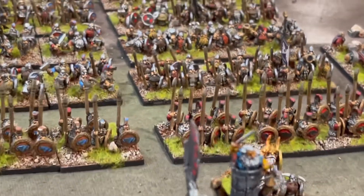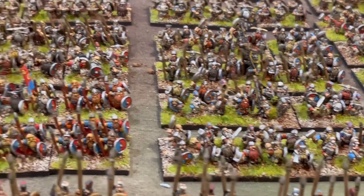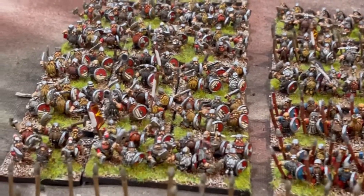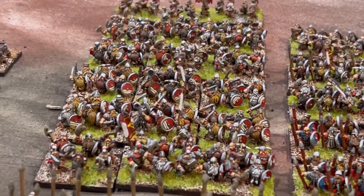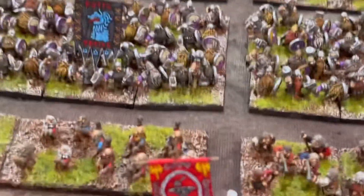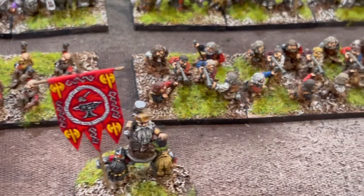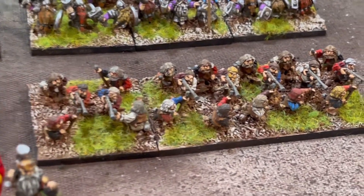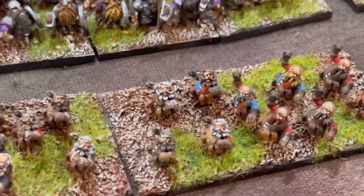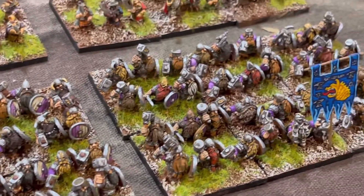I built this army based on individual clans, so each line down here has a different coat of arms and a different look and feel. Some are a little bit larger, some are shorter — it's whatever their clan decided to bring to fight and support the king. I built basically five different clans. This first clan has hand-painted flags, their clan chief, more arquebus and firepower, some napalm bombs or grenades, and large blocks of stubborn, nasty dwarves.